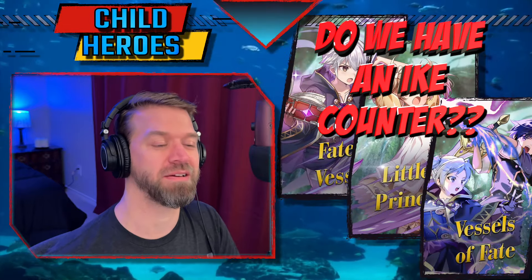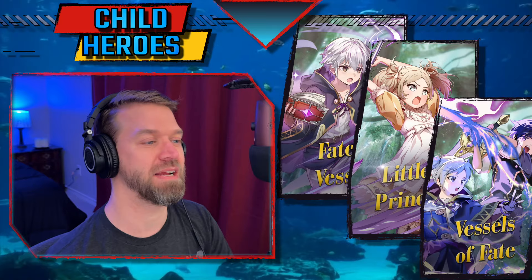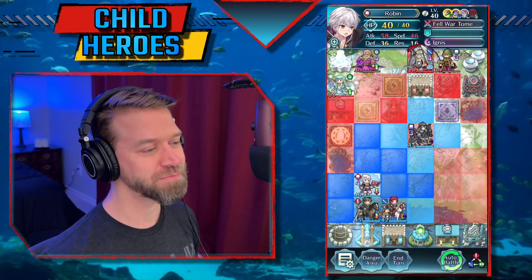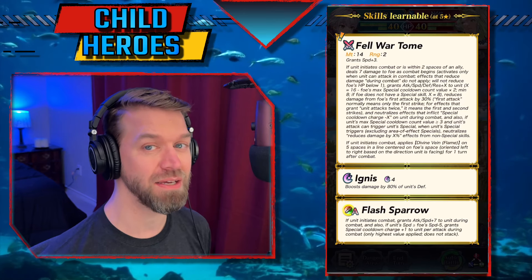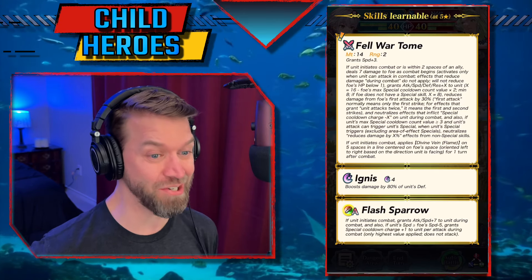Do we have an Ike counter? That's what everyone's curious about. Let's see what we've got in here. This is the child banner and first up we have Robin. Robin is coming at us in clothes that are way too big for him because that's kind of the way Robin rolls, apparently even at a young age. We see Rally Spectrum coming in, so we know that this is basically Brave Krom but ranged, which is a pretty good unit.